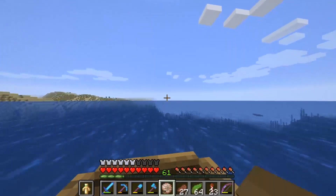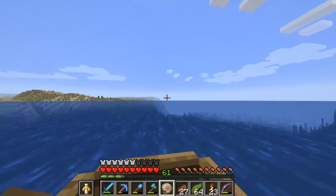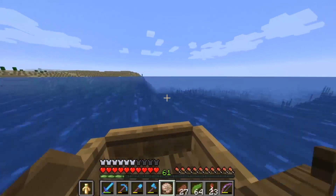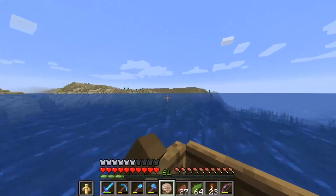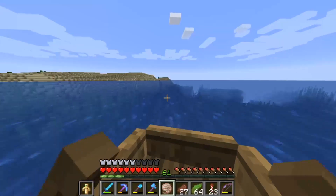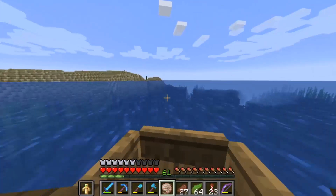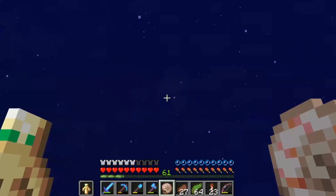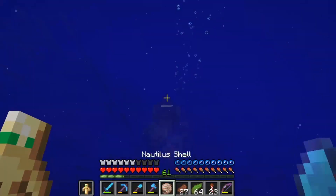I see another little underwater temple right there, so we're going to check that out. I'm not sure what these are called — I think Oasis or something. Usually the loot isn't too great, but every once in a while you'll get something cool. Also in this update there were underwater ravines — you can probably see some of them spawning. Just a fantastic update; they changed so much stuff.